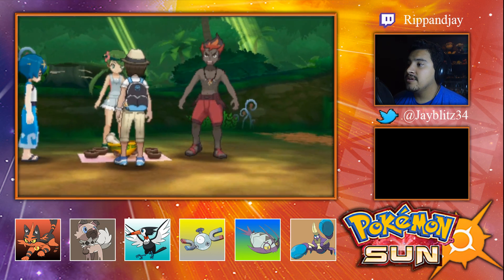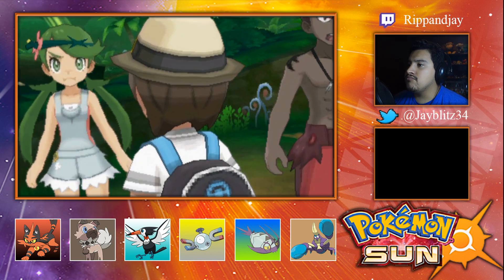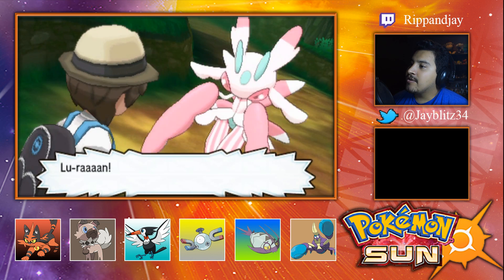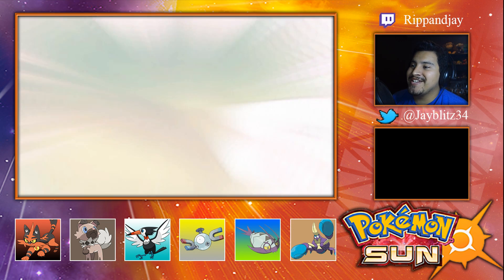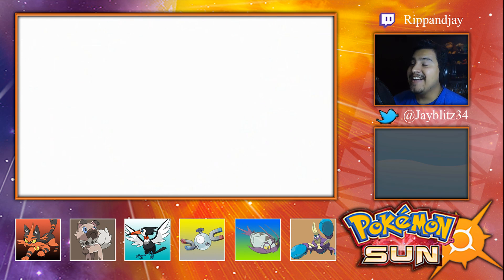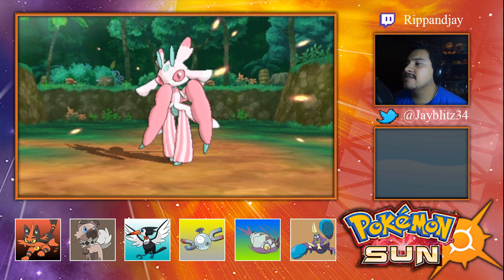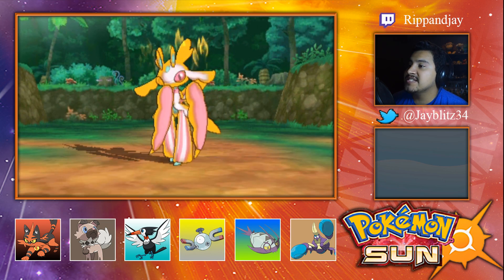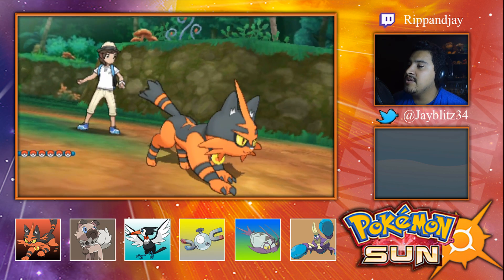A unique aroma begins to wave around the area. You feel a piercing gaze from somewhere within the underbrush. What — oh, that was a cute little face. He looked a lot bigger than Lush Jungle Fomantis. The Totem Pokemon of Lush Jungle has appeared! It's the evolved form of Fomantis — I was right! You're challenged by Totem Lurantis! Speed rose sharply — that's not good.